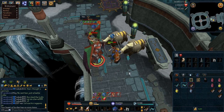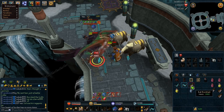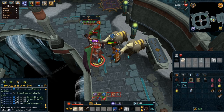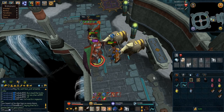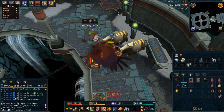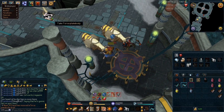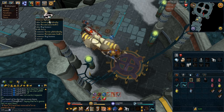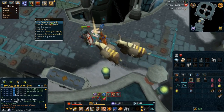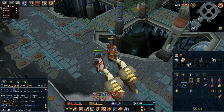Even though the Pernix Cowl is one of the cheaper items from Nex, it was still something — we knew we'd get our money back from food costs even if we got nothing for the next 50 kills. And then just 4 kills later I received a Torva Platebody, which I sold for 64 million.